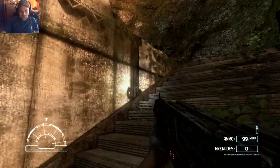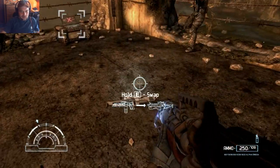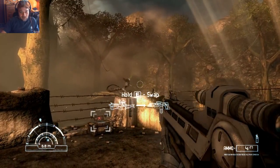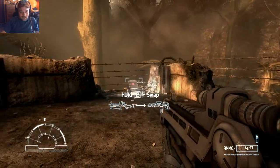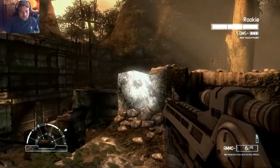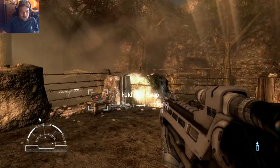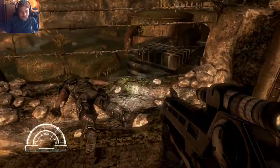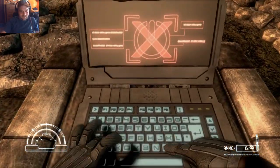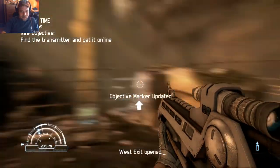Buddy, do you need help? Woah, woah, woah, woah. I'm on your side, man. That guy's not. Let's electrify this fence, or whatever this is. West exit opened.